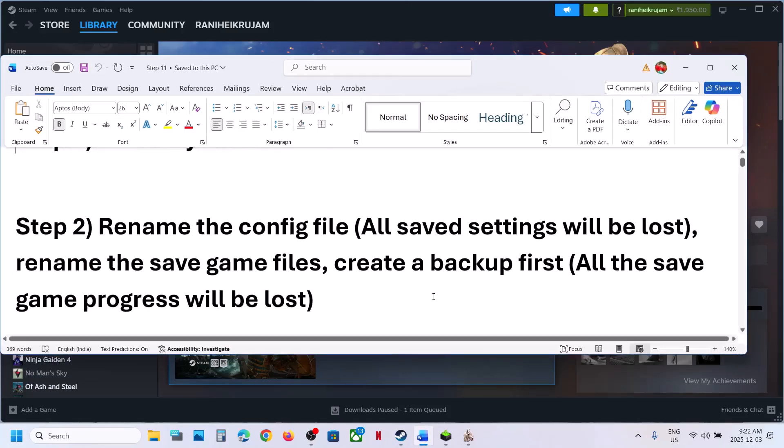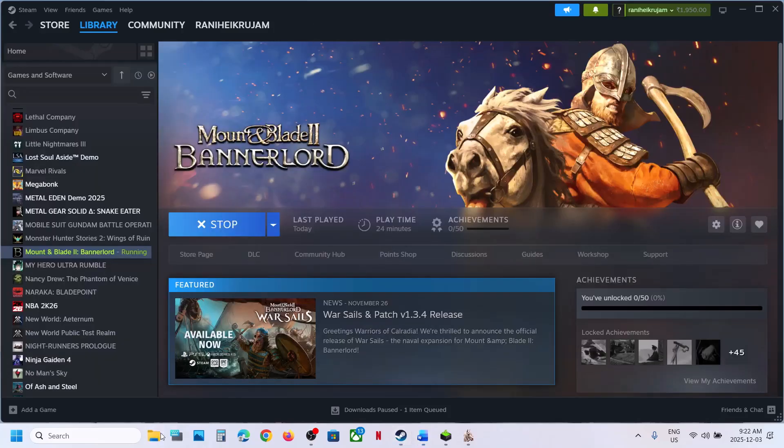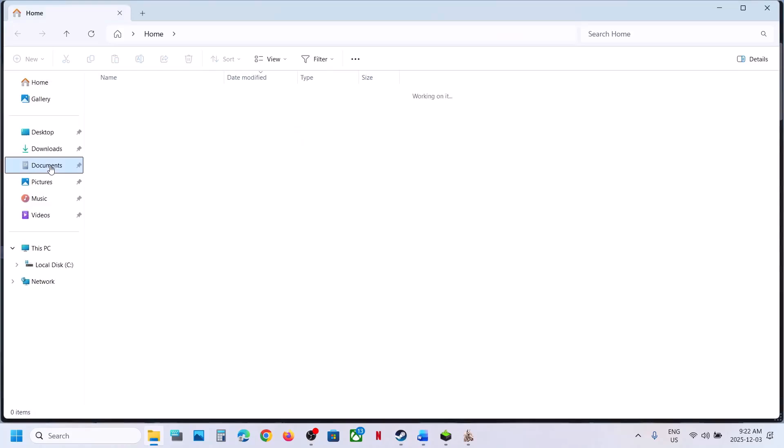The next step is to rename the config file. When you rename the config file, all the saved settings will be lost. For this, go to File Explorer and go to the Documents folder.